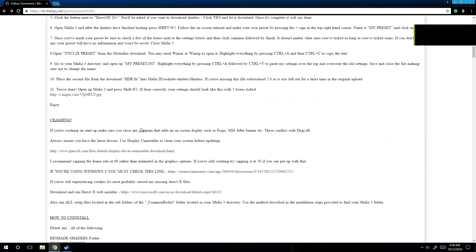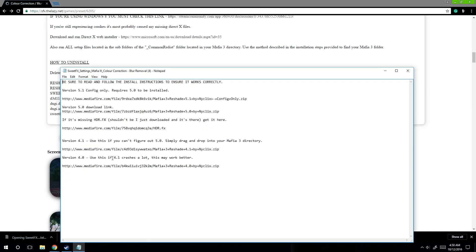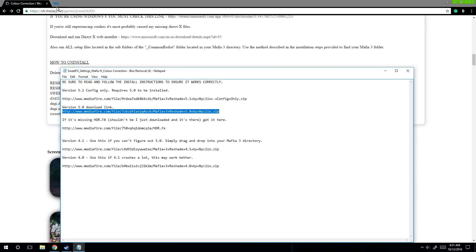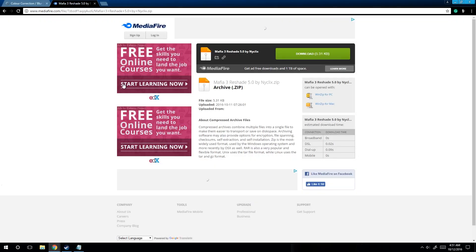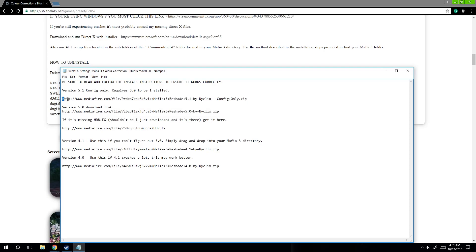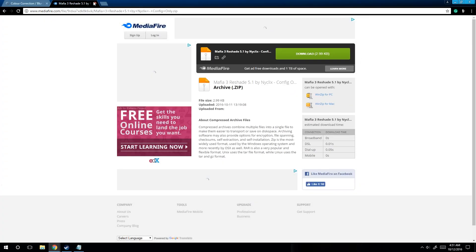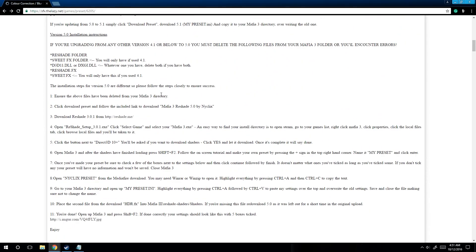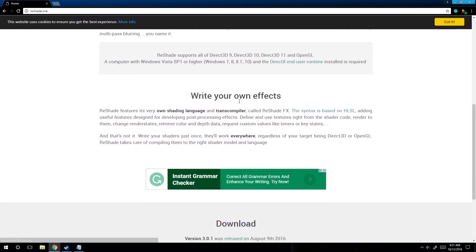First of all we're going to download this preset. You'll load it by opening Sweet FX Effects. For this mod we're gonna need to go to this link here — MediaFire — and download the 5.0 file. I've already downloaded it. We're also going to download configure 5.1. Even if you downloaded 5.0 previously, download it again because the updated version has the HDR FX file you're going to need for this install. Download this too.